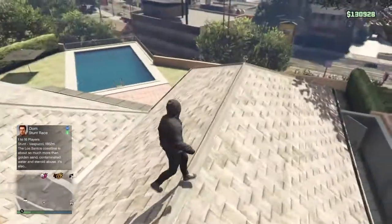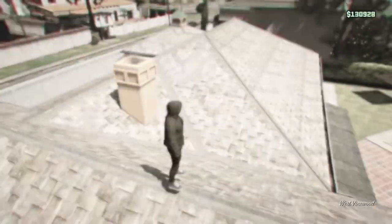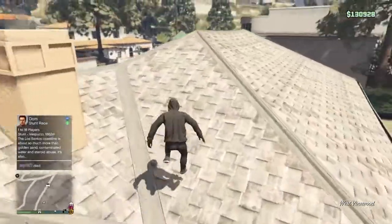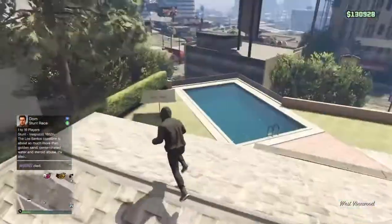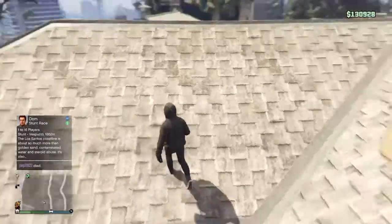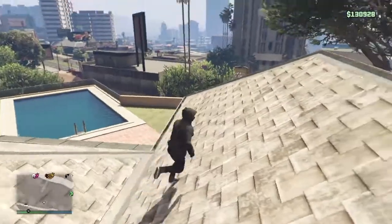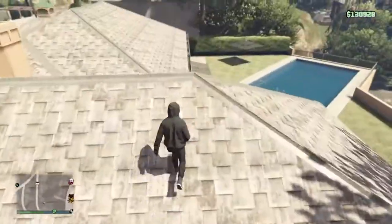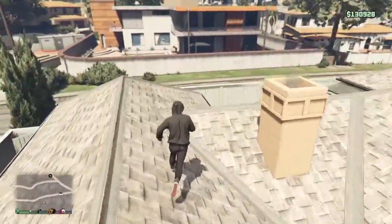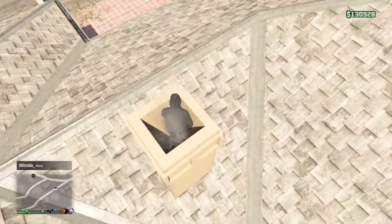For the hidden location you are going to want to come to this location over here. As you may know in my last glitch that I just made a video on, it is the exact same location, because this hidden location I found right from when I just finished recording. Usually I just start messing about and then I came onto this roof and I jumped in here by accident and fell down here.